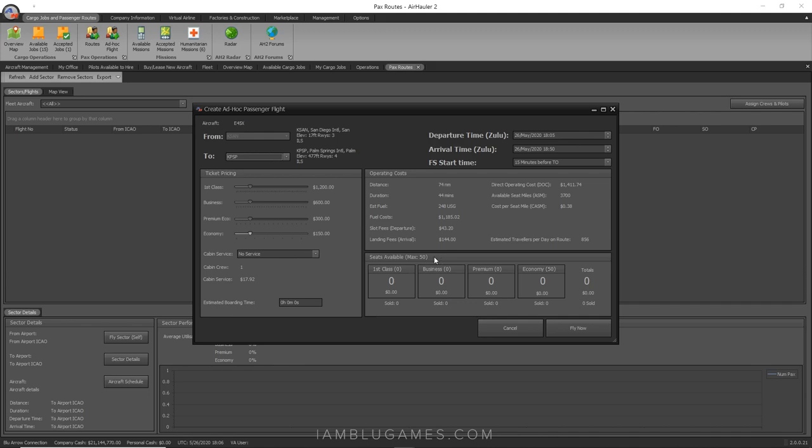Now the ticket pricing screen. On the left are ticket prices; top right shows operating costs; bottom right shows max available passengers. Right now it shows zero tickets because the price is too high for such a short flight. I need to find the sweet spot. Going down to around $41 per ticket gets me about 38 passengers for roughly $1,500 in revenue. As your reputation increases, you'll be able to charge more and fill more seats.